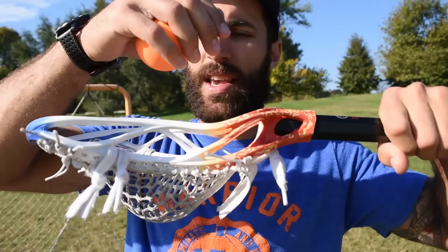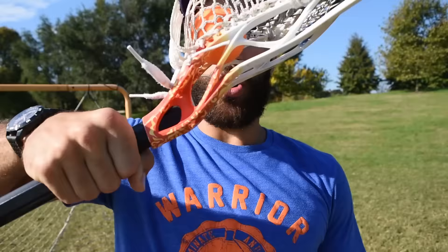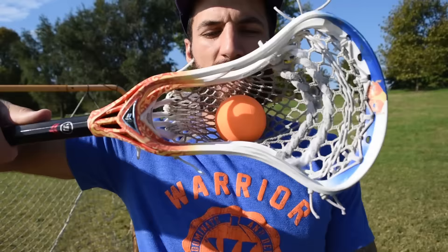Here's what a ref should do for the withholding test. They drop the ball in and take the stick, turn it straight over, and see if the ball comes out — sometimes multiple times if they're unsure. Option two: they take your stick and rotate it over the other way, by which the ball should also come out. The final test is they turn it over completely — if the ball gets stuck, flag down.